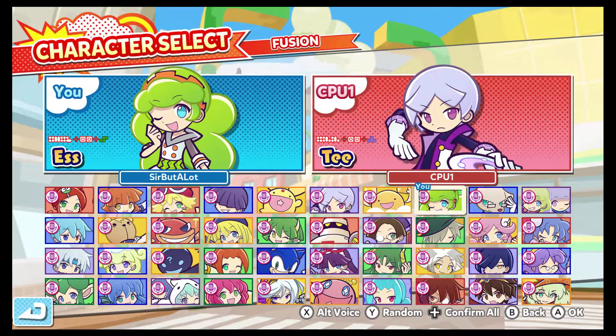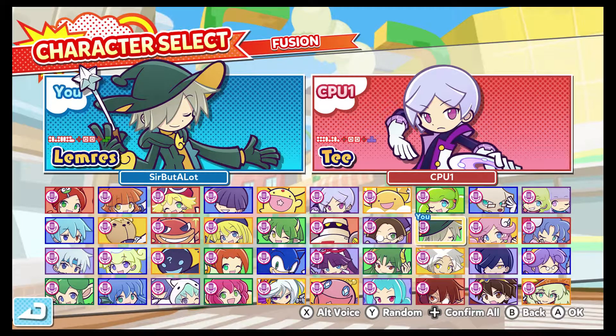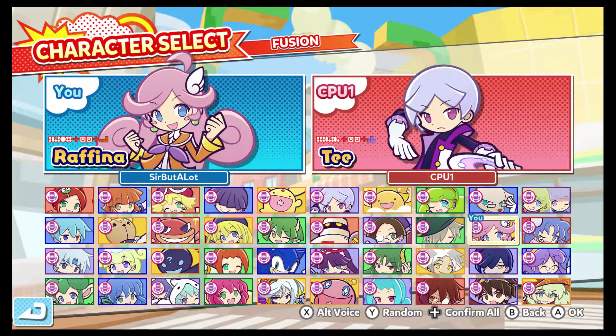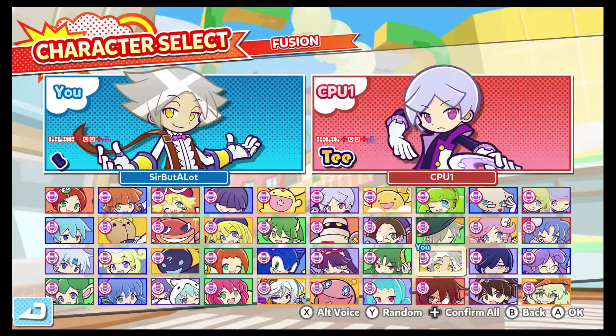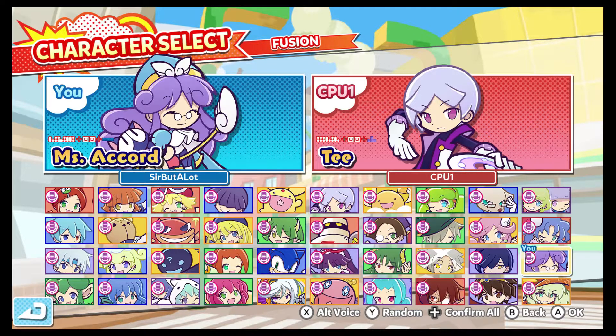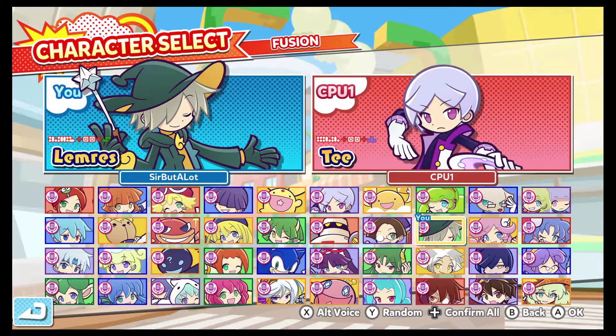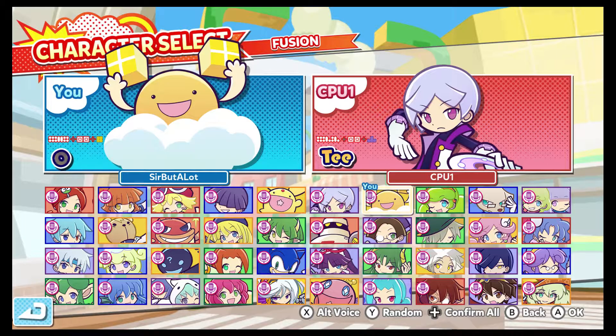By now, you should have noticed the weird shapes and tetraminos under the characters in the select screen. The character that you pick for this mode does matter, as the more puyos you have will make it easier to continue your chaining. These things tell you what shapes of puyos you will be receiving and your special tetramino, or your changing mino. I will show you what they all look like.